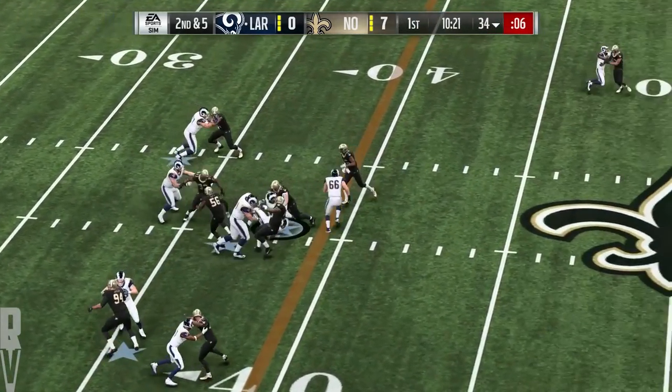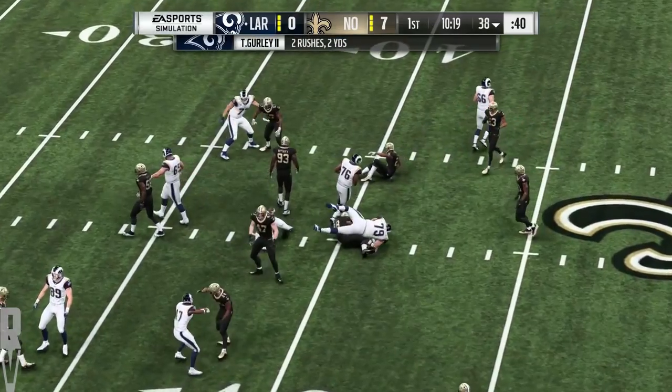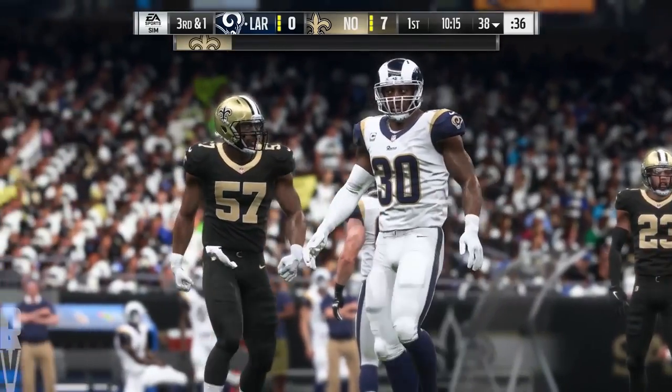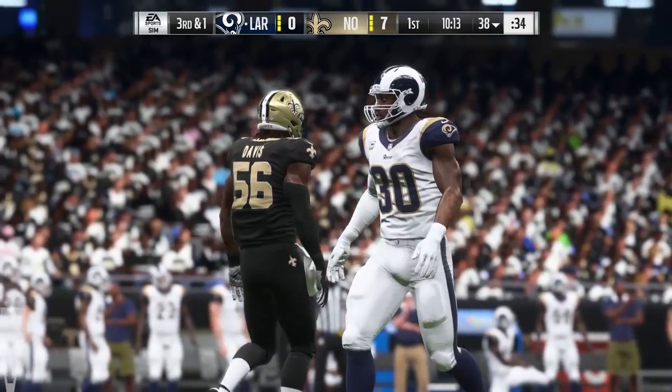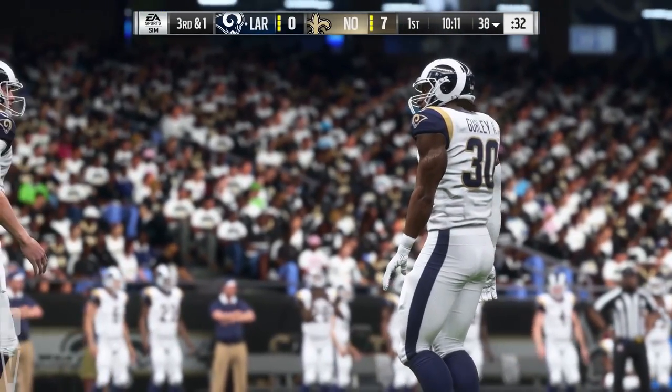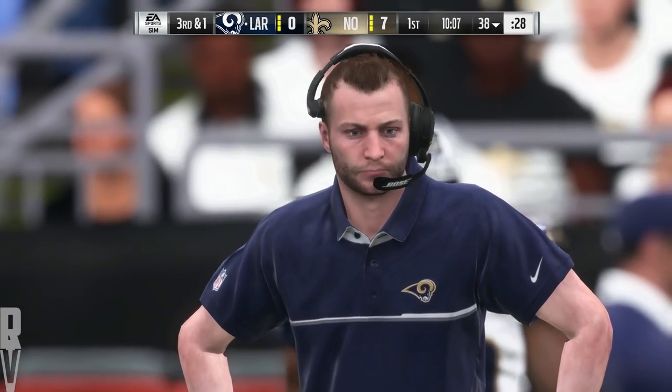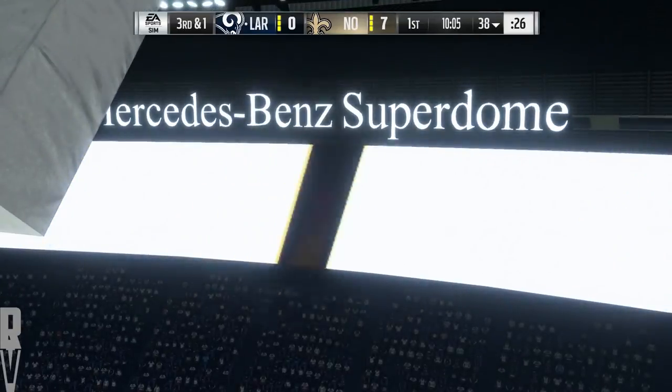Now Goff will hand this one to Gurley — he'll get about four as he's past the 35 to the 38-yard line. If you're a football guy, that's a pretty run because everyone is in sync right there. Obviously the guy carrying the ball, but how about the people up front? Leverage, athleticism — they created some nice space for him.